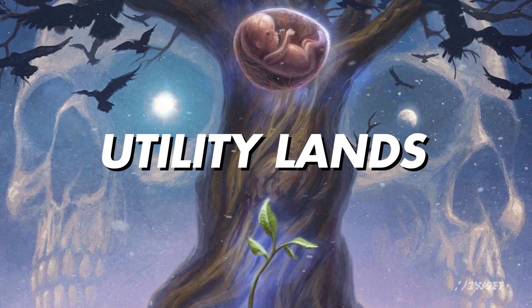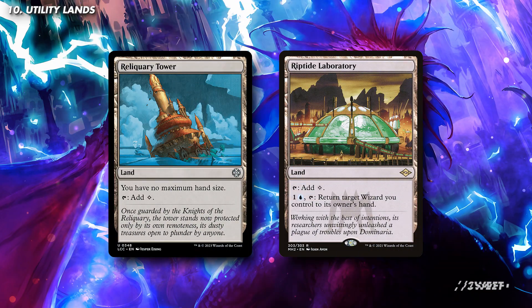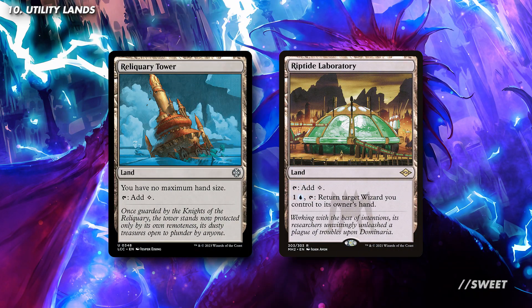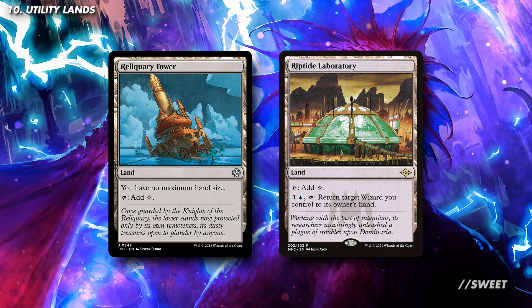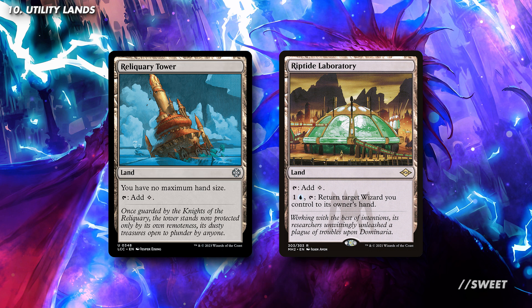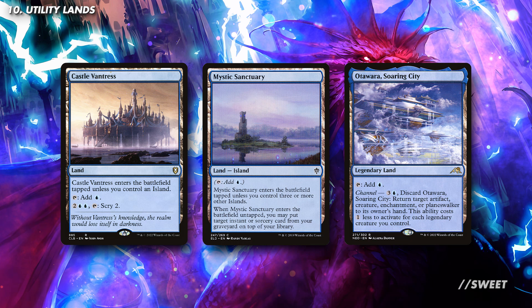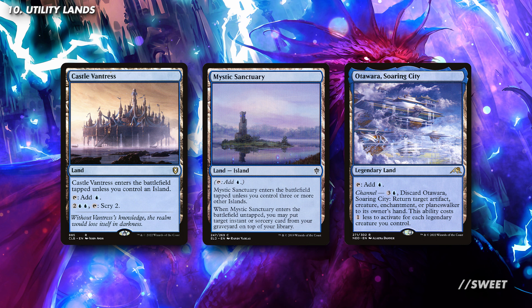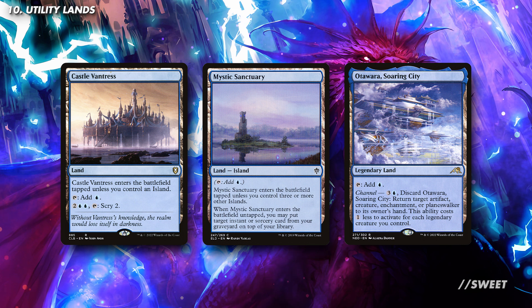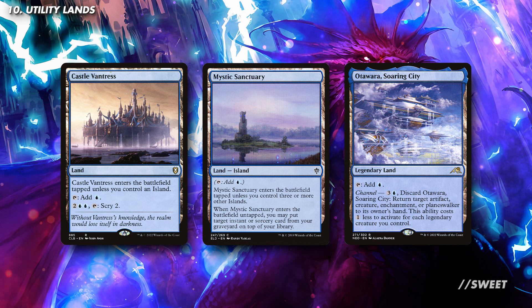Rounding off the deck with some utility lands — and as this is just a 2-colour deck, we have a decent amount of options that we can choose from. For some colourless options, we have Reliquary Tower and Riptide Laboratory. Reliquary Tower just letting us keep our ill-gotten gains will be fantastic. And then Riptide Laboratory can bounce Niv-Mizzet back to our hand if it's ever going to be destroyed, which is just nice utility. For some blue effects, you have things like Castle Vantress, Mystic Sanctuary, and Otawara Soaring City. Castle Vantress is just some bonus filtering. Mystic Sanctuary is a nice bit of recursion to bring back a key spell. And then Otawara Soaring City is just some good interaction on a land, so it's basically free to run.